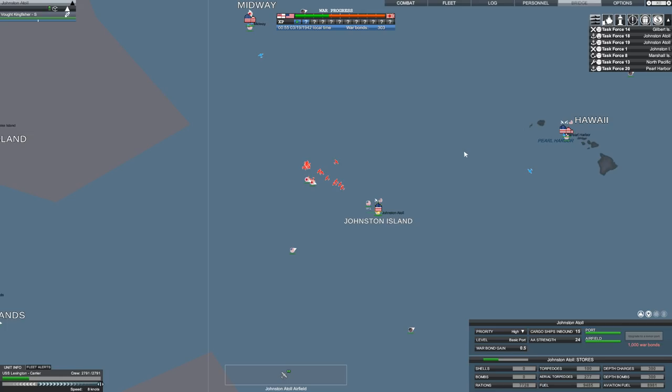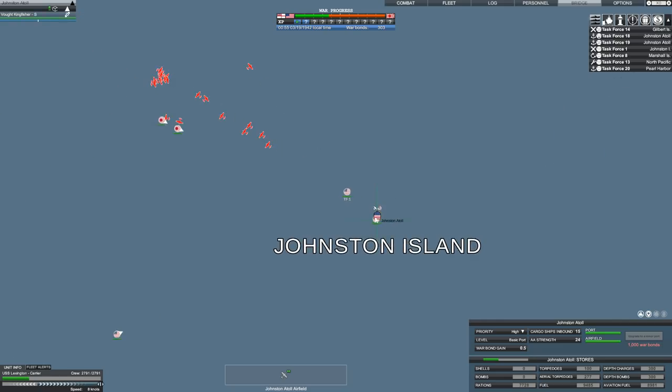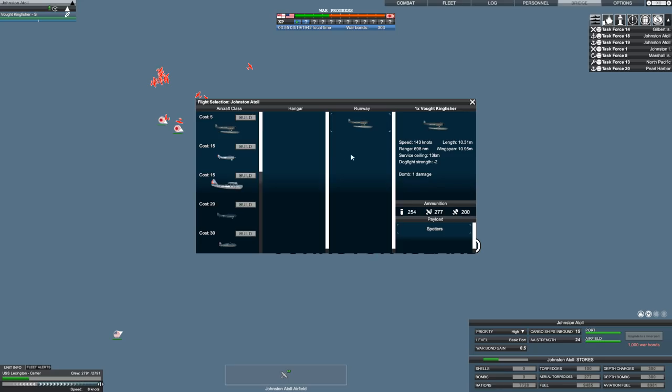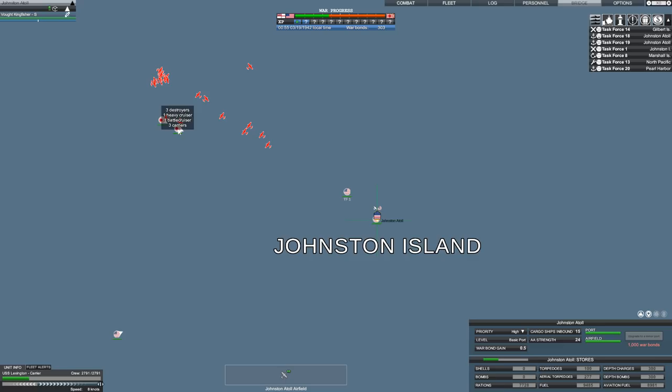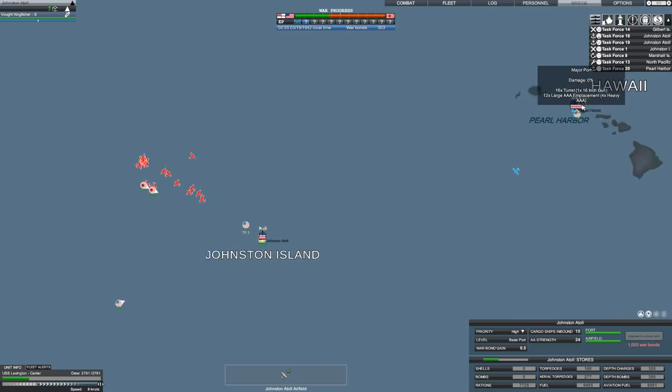One of the things I learned how to do is use the airfields. Since I have 303 war bonds and Johnston is under heavy attack, I could use Johnston to reinforce — I can build additional planes here from Johnston Atoll Airfield. I just don't know if that's really worth it, because I'm unsure if I can hold Johnston against this fleet. Well, sorry, mostly carriers, not battleships. So instead, I'm going to be building stuff at Pearl Harbor.